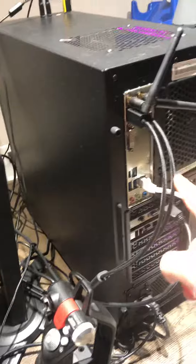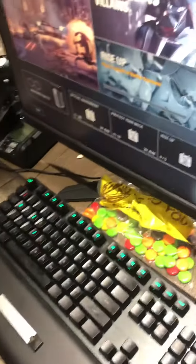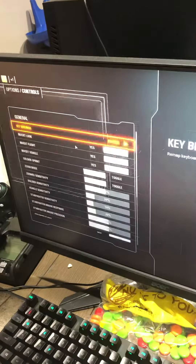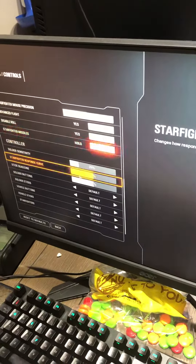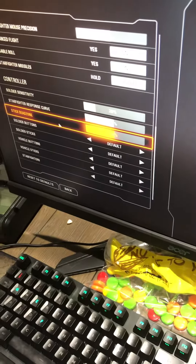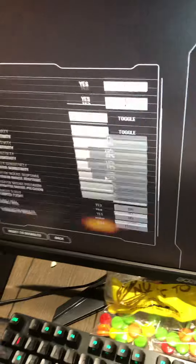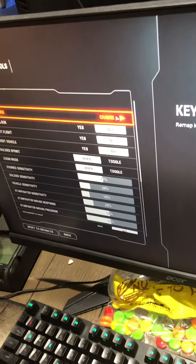So make sure you don't have anything plugged in, like rudder pedals. I unplugged that, I also re-plugged in my keyboard, and then I went to Options > Controls. Since I'm not using a controller, I still changed the stick dead zone to 50%.